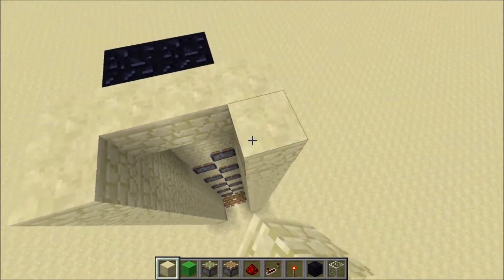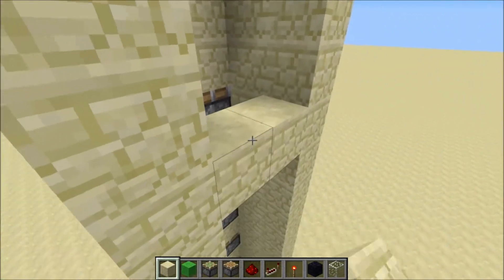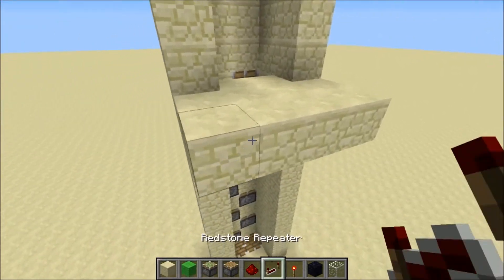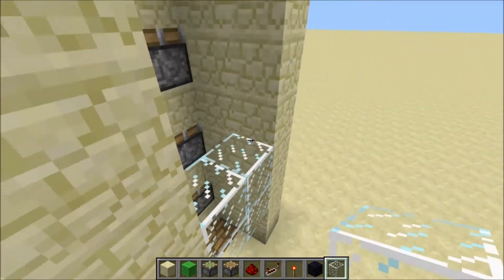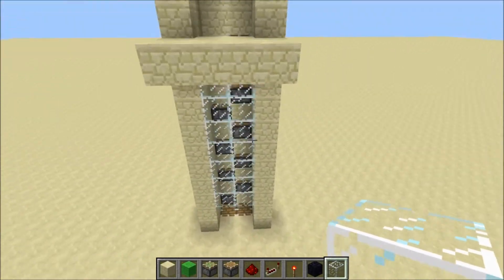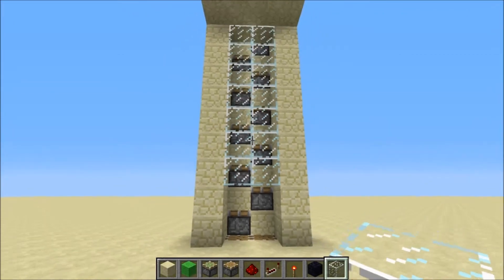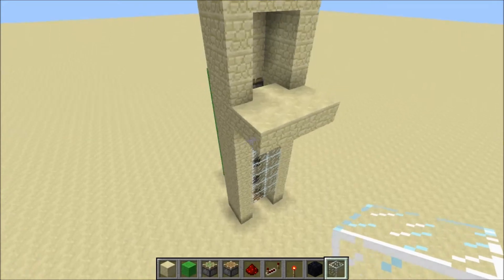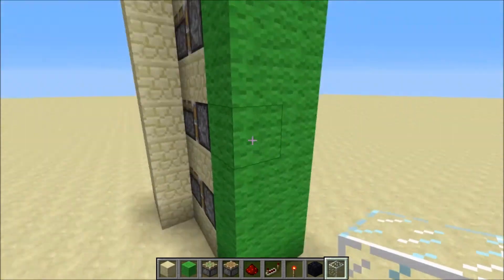Level with this sticky piston, build your platform that you want to come out of the top. Then go here and place glass here. This is required as well - you don't have to use glass, but I find it better because it lets light in so you don't get weird lighting effects while you're going up.